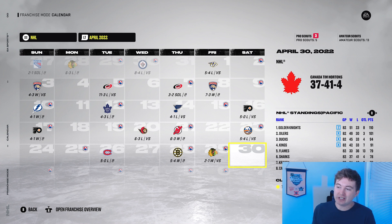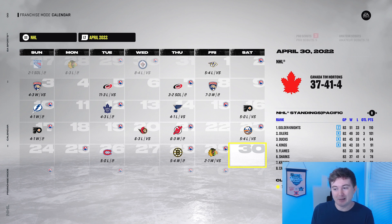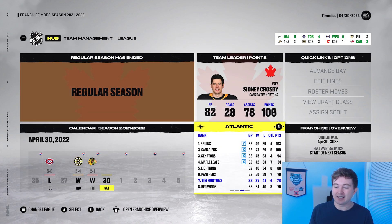The regular season is now over. Unfortunately we finished with a negative record: 37-41-4, 78 points. It just goes to show — it doesn't matter how good your forwards are, you're not going to go far without decent goaltending, and I feel like that was proven in this video. Crosby finished with 106 points. We weren't last in the NHL — we actually beat the Red Wings. We also did better than the Devils, Canucks, Kraken, and Sharks. We were basically a lower-end team, but not the worst in the NHL.